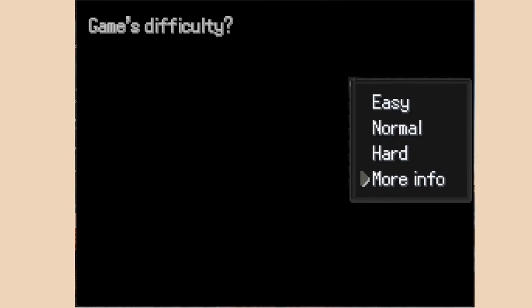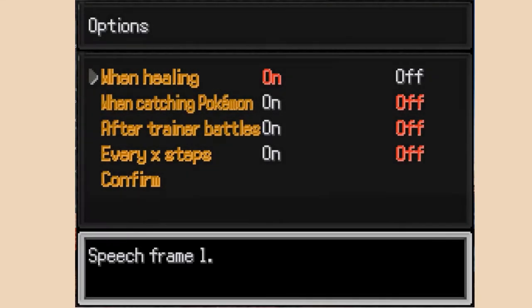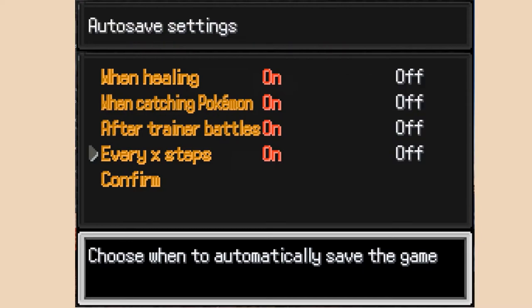Now game difficulty. I'm going to do Hard mode. I also want to turn on autosave because this game does crash quite a bit, usually when catching strong Pokemon. I'll set autosave for when healing, when catching Pokemon, and after trainer battles - basically all autosaves on. I like the 500 steps autosave interval - that's like using two max repels, which is a good distance.